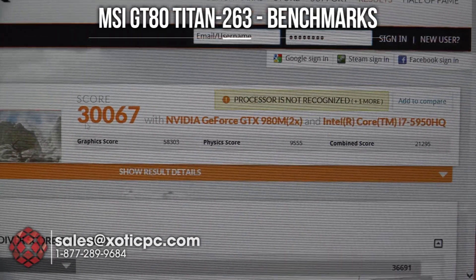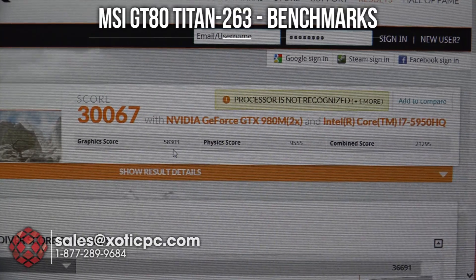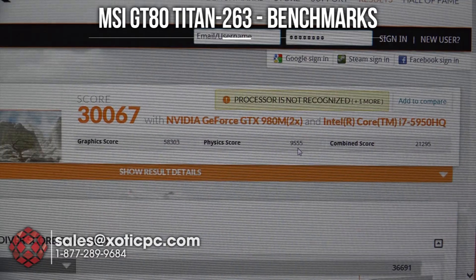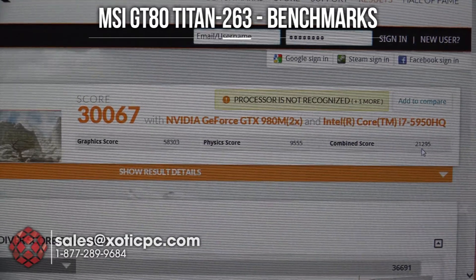We've got our second benchmark — 3DMark Sky Diver — all finished up. A score of 31,067, a graphics score of 58,303, a physics score of 9,555, and a combined score of 21,295.